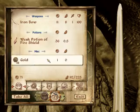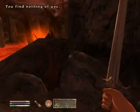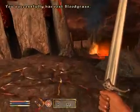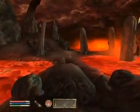What's in here? A potion of fire shield. No thanks, I don't need it. Looks like we're not going to be going over there.